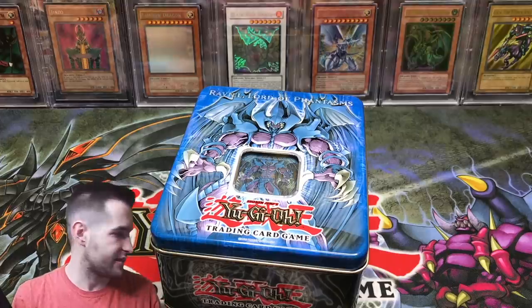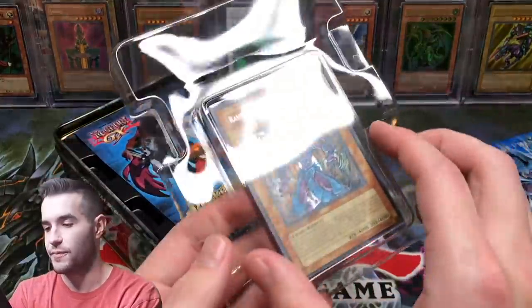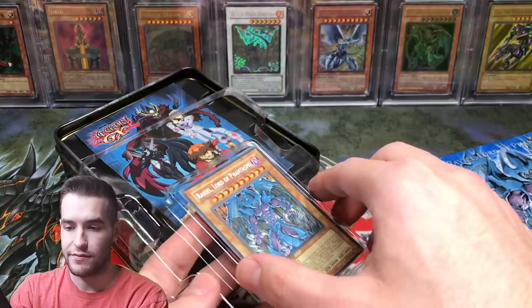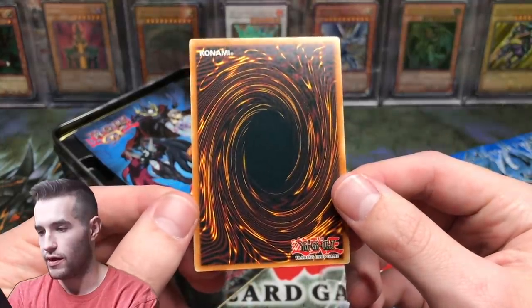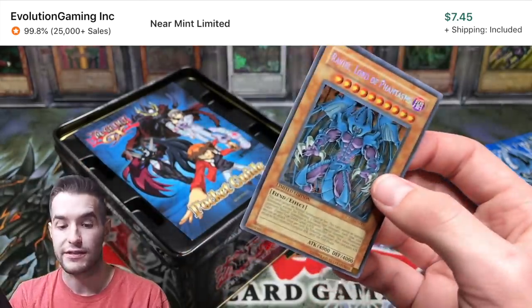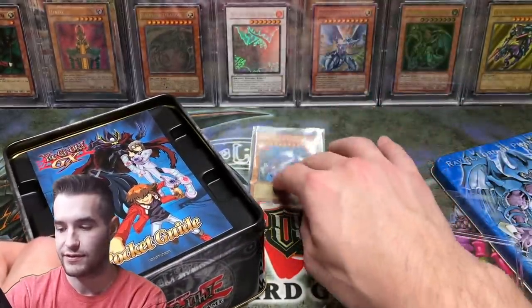Ravael, Lord of Phantasms. Let's see how the promo looks — will it be damaged? That is the question. It's got a little better protection here. Maybe it's going to be nice. The back looks all right, yeah, looks pretty good. The front looks pretty good too. So it's not damaged, that's for sure — so that's really good. We got a nice promo. The centering is not fantastic, but that's okay.